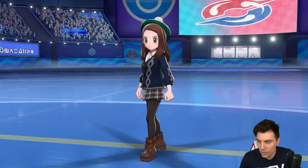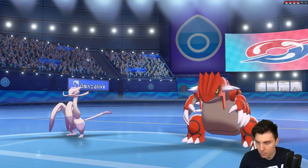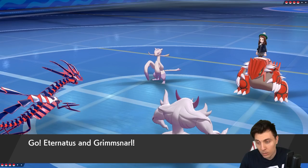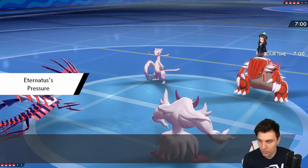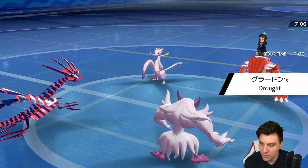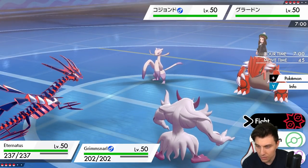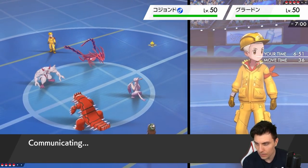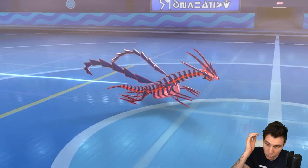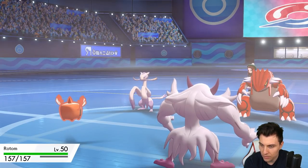Comfey might be a nice option for that additional recovery with Floral Healing, and it's got a way to hit things and break sashes if we get in a bad spot — especially against Whimsicott and Incineroar who you'd imagine carry that item. My opponent leads Groudon and Incineroar. We've got to be careful because of the potential Fake Out Sword Dance play. We switch to Rotom Heat — probably my opponent doesn't pick up on the switch and go for a Rock Slide, which would be really bad for us. You can get Rotom Heat in behind and Reflect, which helps us out a bunch.